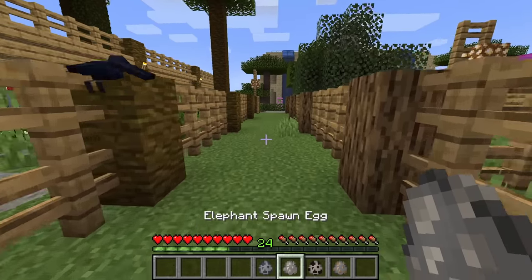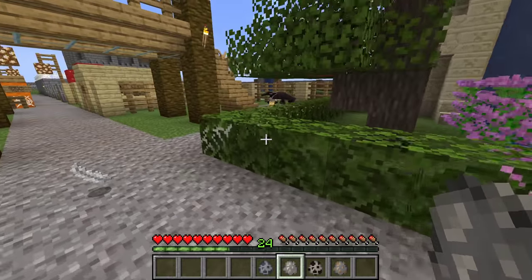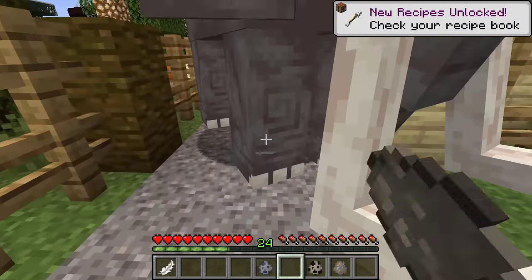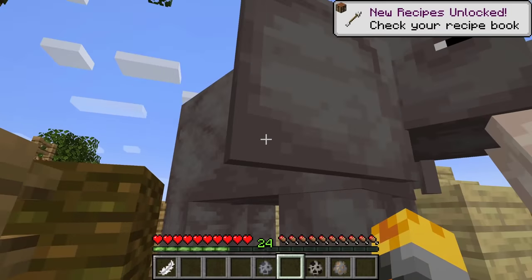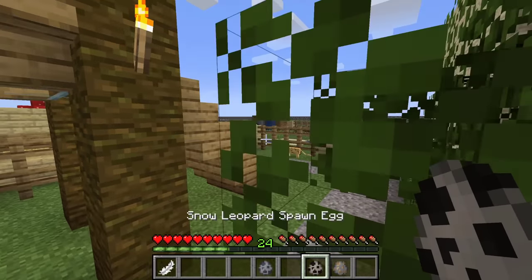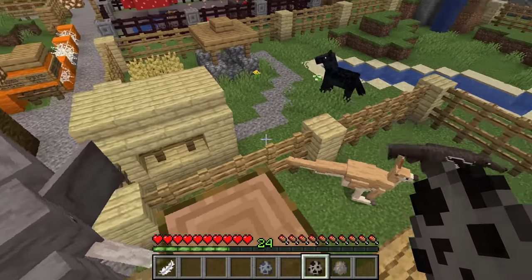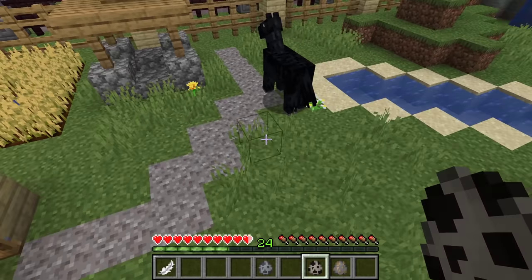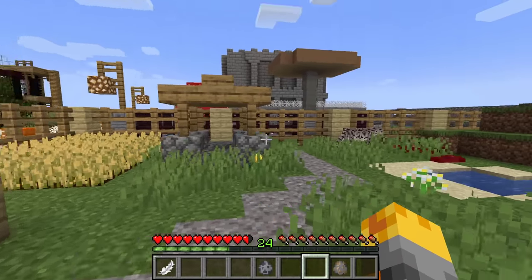Let me not forget to spawn a wonderful elephant. Look at his tusks — these are one of the biggest items I've ever seen! And let's not forget to do a snow leopard right inside these cages over here. Let's jump over, spawn it right here, and there it goes. Now let's close the door and make sure he doesn't escape.